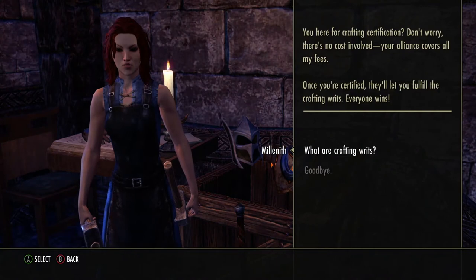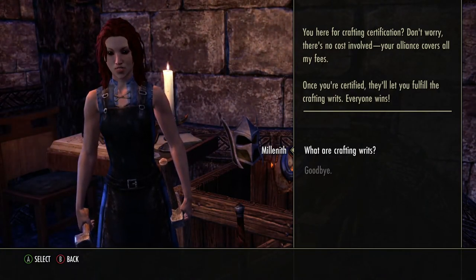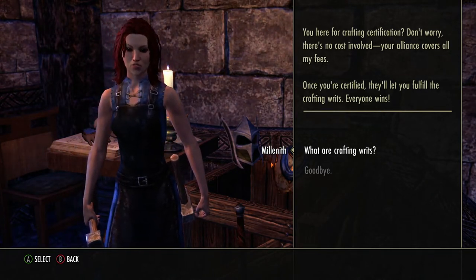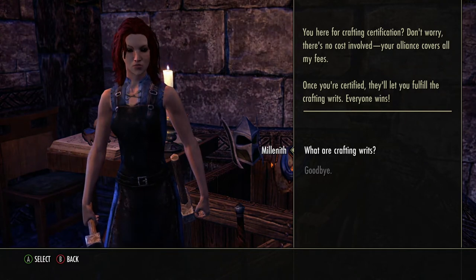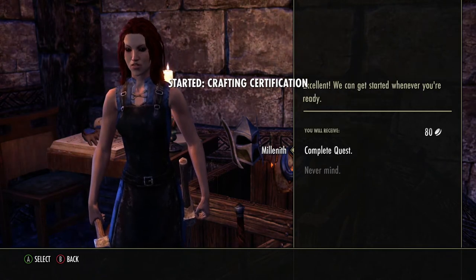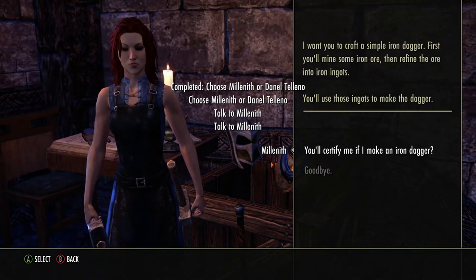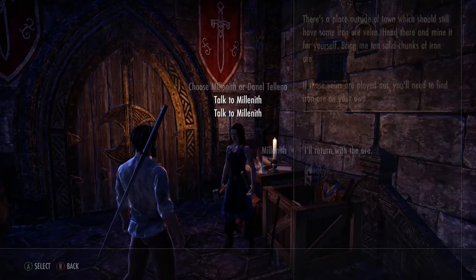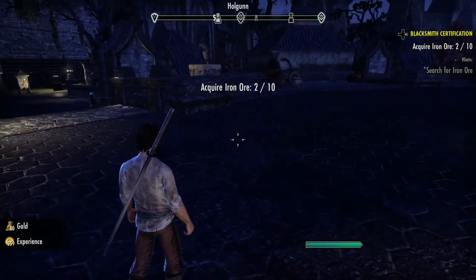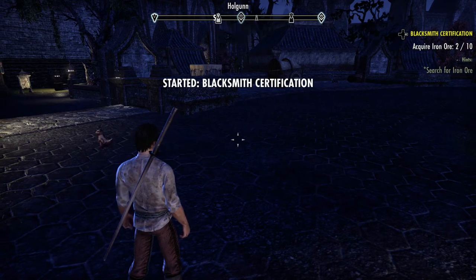The next person we're going to talk to - we want to start crafting as soon as possible. The reason is the crafting skill line takes forever to level up, it'll take you a very, very long time. So we're going to go ahead and level up. I'm ready for certification. So we're going to do blacksmithing. Now I need to go search for iron ore. Up here on the right hand side of my screen you can see blacksmith certification requires iron ore.